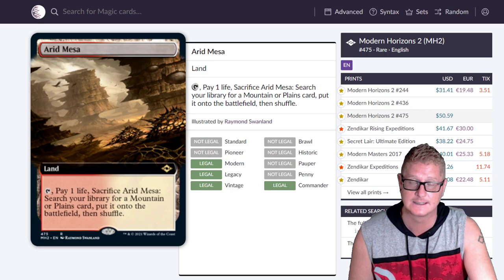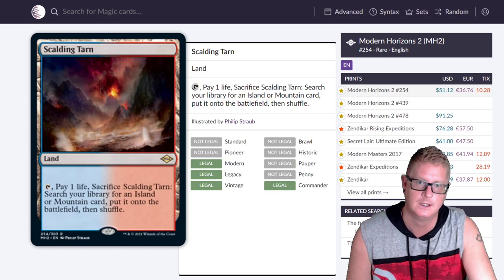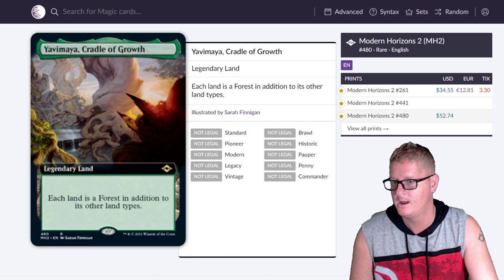Arid Mesa yet again — this version at $50.59. Then Scalding Tarn — I've seen this art before from Masters 2017, moved into Modern Horizons 2. Up there in price. And Yavimaya, Cradle of Growth at $52.74 for this version. Don't buy these right now — you're not specking, you're just destroying your wallet. Save your money.